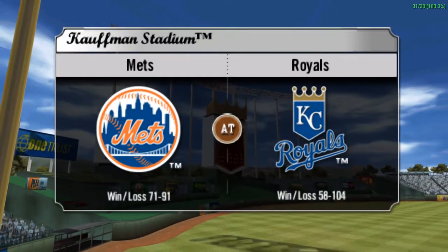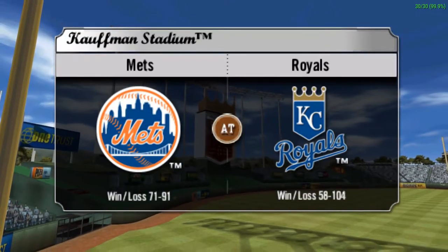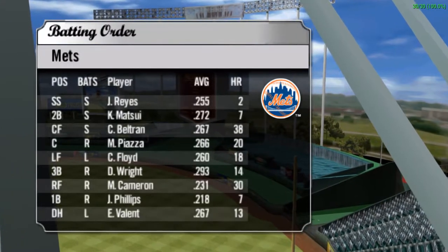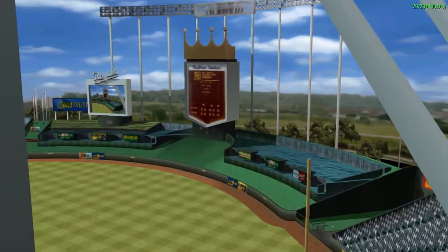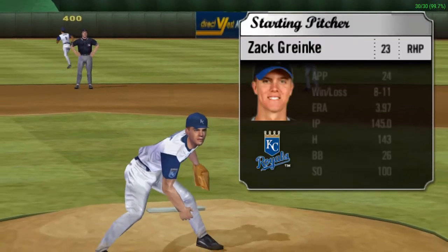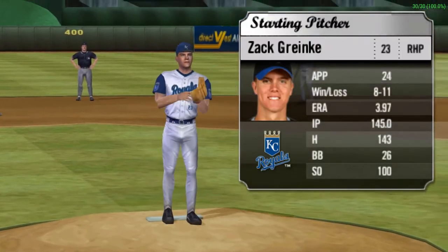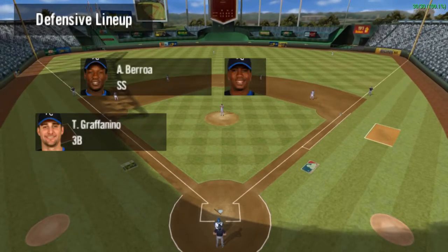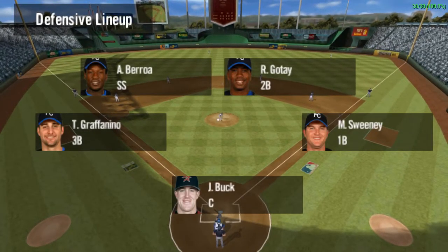Here we are at Kauffman Stadium in Kansas City. Good day everybody. I'm Dwayne Kuyper with former 20-game winner Mike Kruko for EA Sports MVP Baseball. We have an interleague matchup today between the New York Mets and the Kansas City Royals. And now here's today's starting pitcher, Zach Renke.